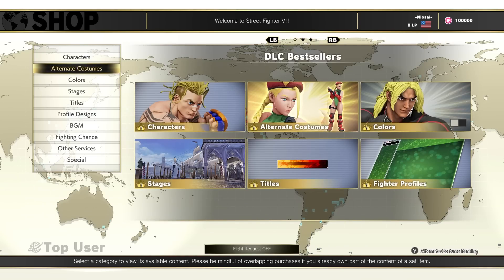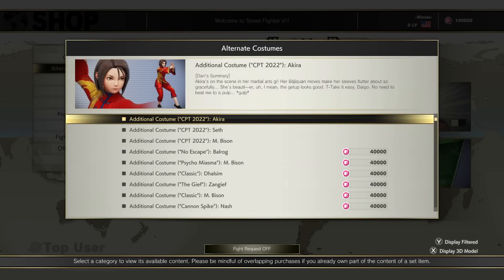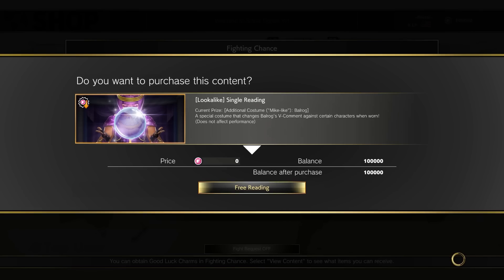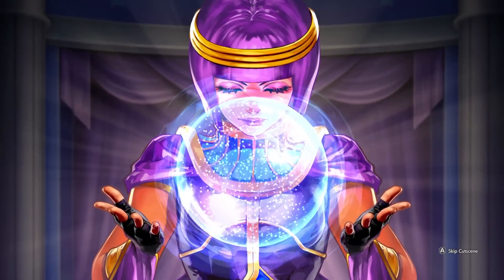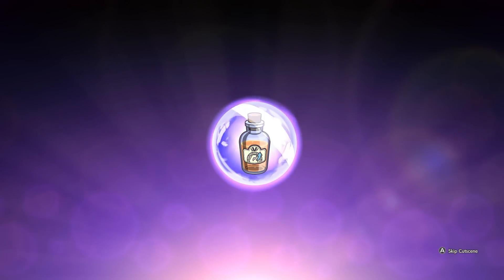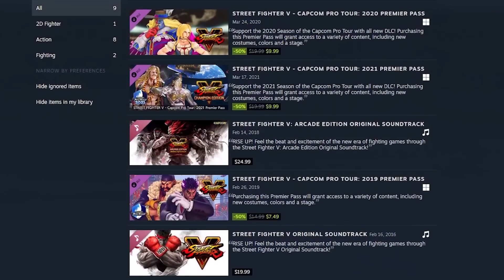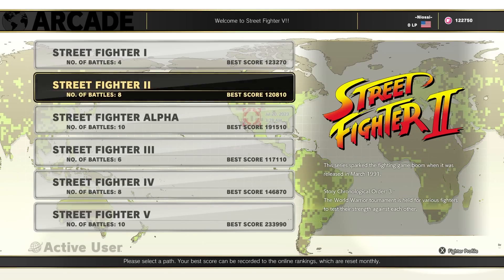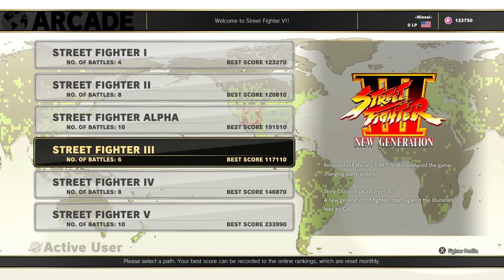There's also an in-game shop mode where you can purchase things for both fight money and real money depending on the item — characters, stages, costumes, player titles, and a secondary shop called Fighting Chance, which is basically a gacha mode where you can use fight money for a chance at unlocking exclusive items. You can use fortune tickets earned in various other ways to get free pulls too. Now we're finally onto the big ones — arcade mode and the story modes. Street Fighter V's arcade mode is one of the most unique I've ever seen.